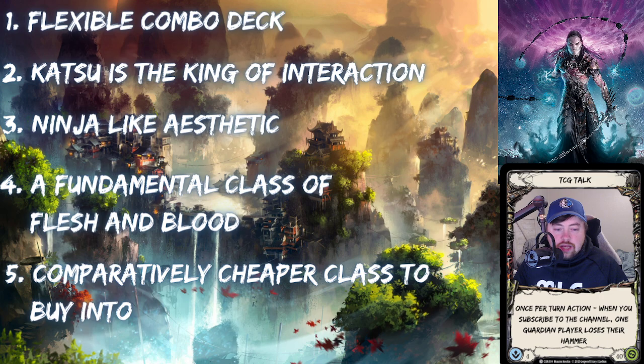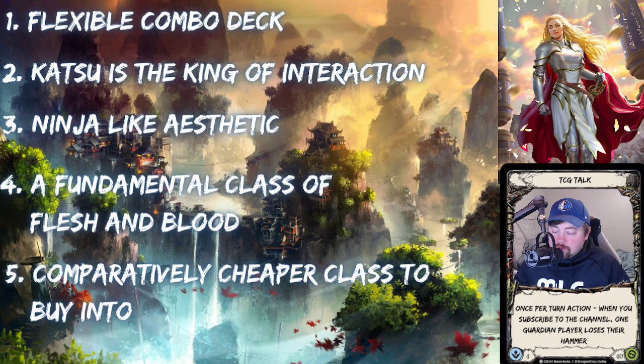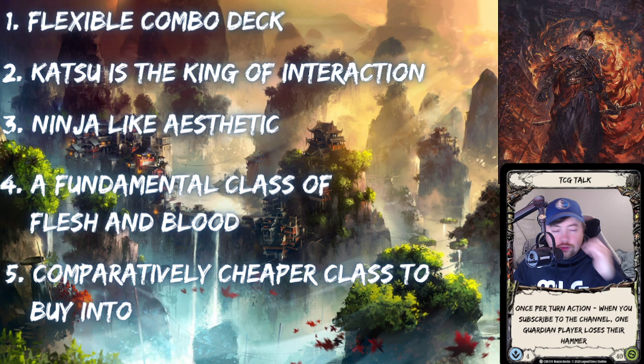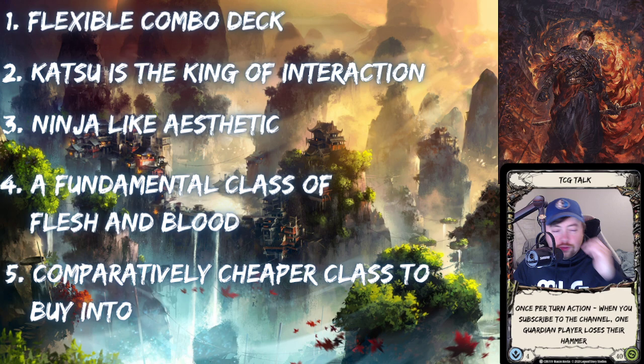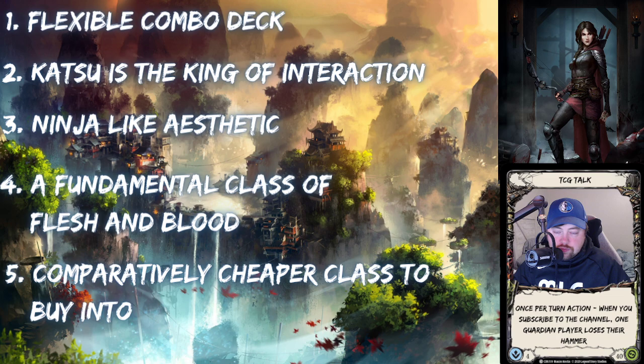Those are the reasons I think you should get into Katsu. I'm keeping this content bite-sized, so let me know what you think. Upcoming episodes in this series include: Katsu archetypes — a control variant, a mid-range value list, a Tiger Kitty Katsu list focused on a specific combo line, and a Bonds of Ancestry list which is currently the most powerful version being used.